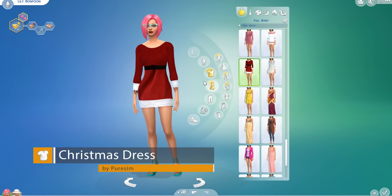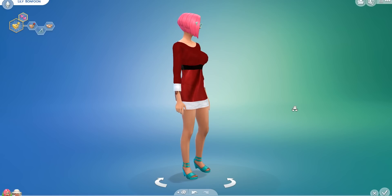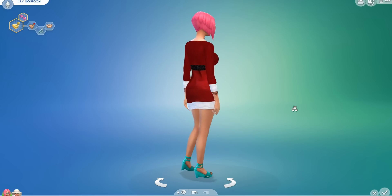Next up we have the Christmas dress by Pure Sim. It's a nice simple dress, kind of Santa inspired — red and white with a black tie in the middle. It's gorgeous. I really like it, it's lovely.